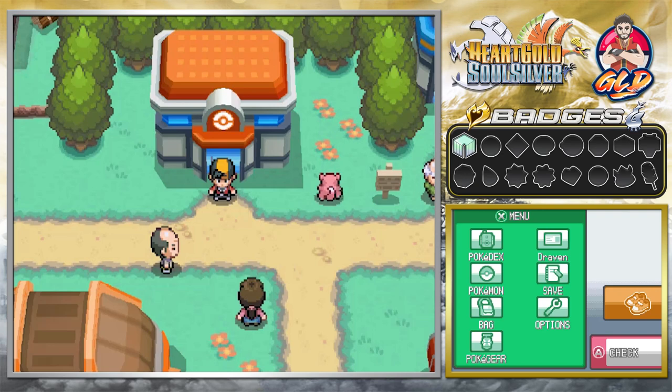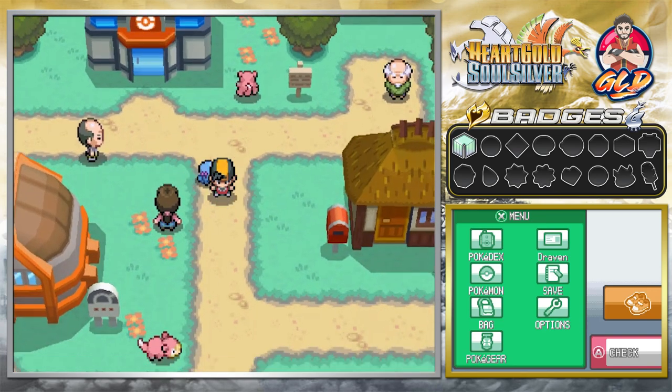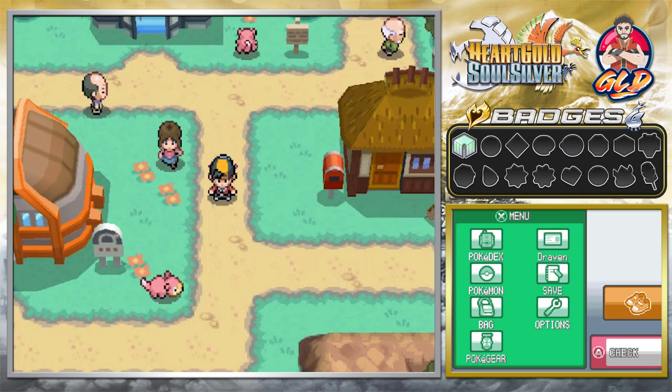What's up guys, it's me your host Draven, and welcome to another episode of our Pokemon HeartGold and SoulSilver walkthrough. In our last episode we went through Union Cave, then went straight to the Slowpoke Well and defeated some Team Rocket members. Now it is finally time to go for the next badge at the Azalea Town Gym.